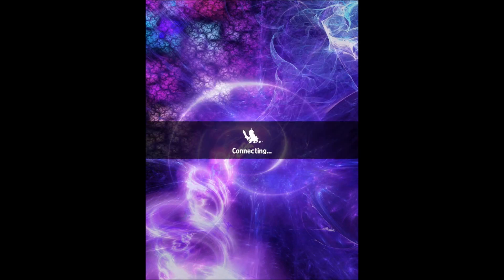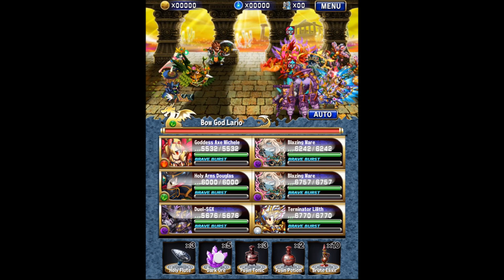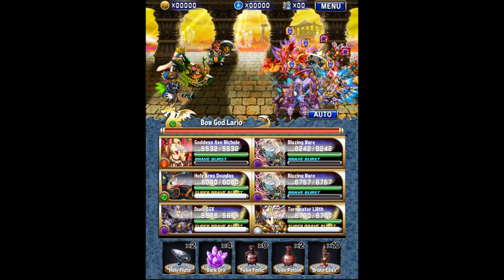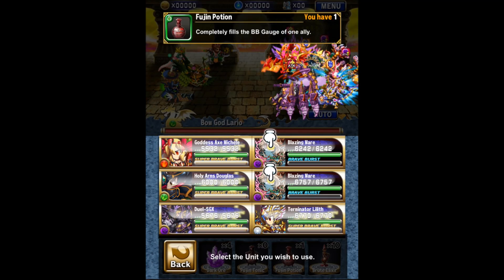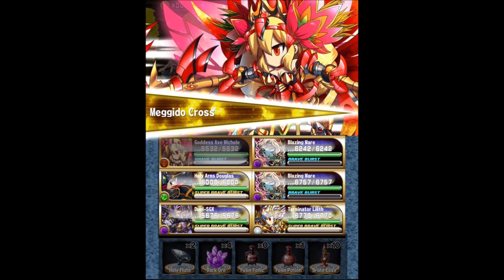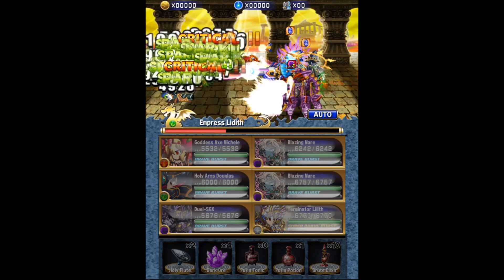That's 50 energy — hope it's worth it. There are four enemy units. First thing I'm doing is popping a Dark Ore and a Holy Flute. I'm not using any Brute Elixirs on the first turn but I'm going to Fujin Tonic my Lilith — because her SBB completely refills anyway — and also pop one on Douglas, one on GX, and one on Michelle, saving one for later. The activation order is Michelle first for the fire damage boost, then Douglas since his super also increases spark damage, then GX for critical hit rate, then Lilith.